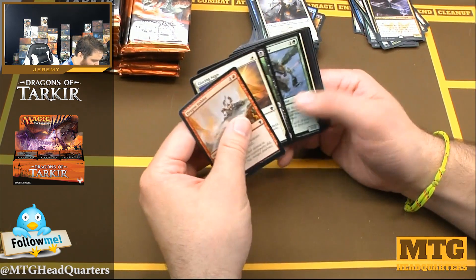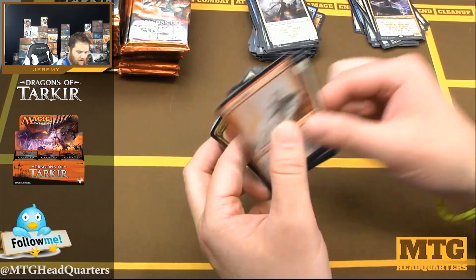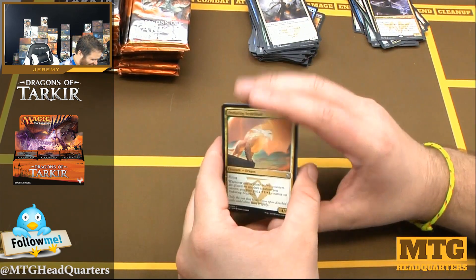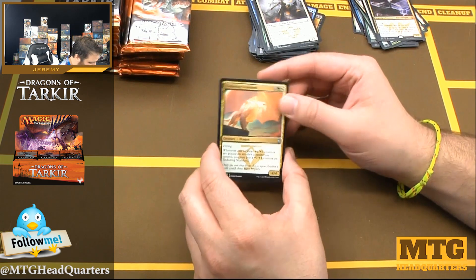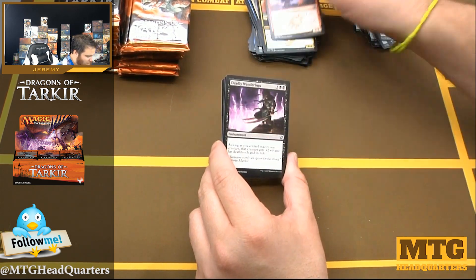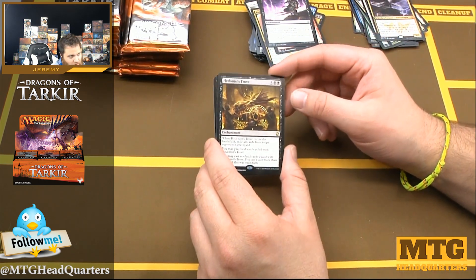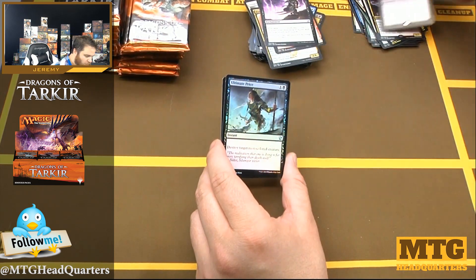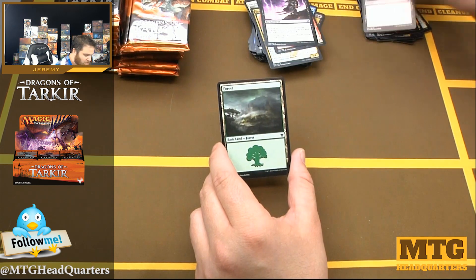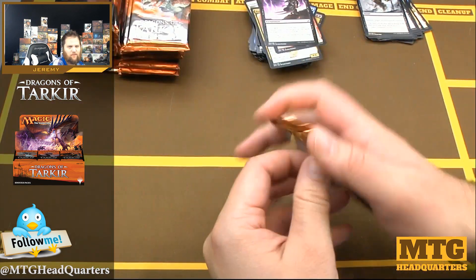I hope the recording is working because I don't have time to reshoot and I can't repack all these booster packs. Enduring Scalelord, Dragonlord Servant, Deadly Wanderings, and Hedonist's Trove — dragons like their gold. Oh, foil Ultimate Price! That's not a bad foil uncommon — put that in the rare pile; it's probably worth more than most of the rares.